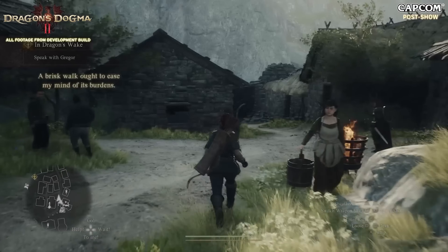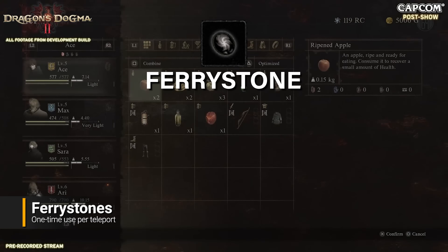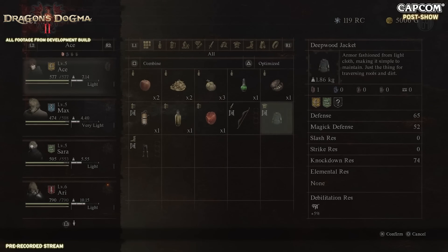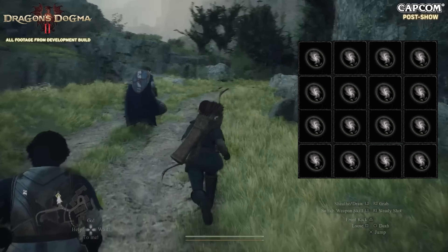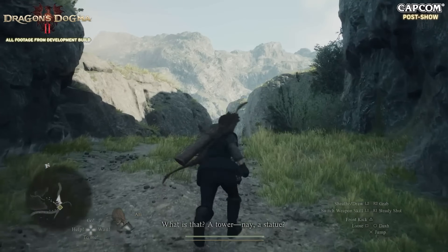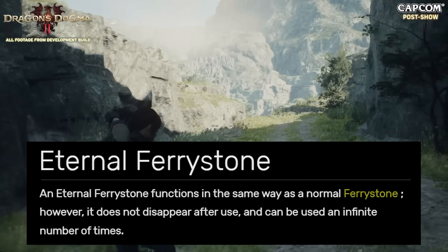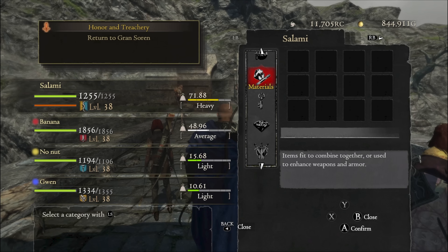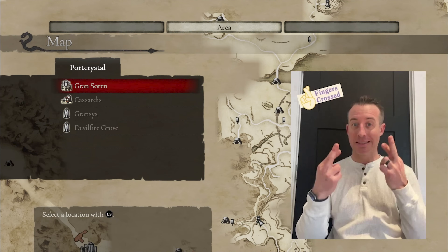While a strategic network of port crystals is one aspect of the fast travel system, the other crucial element is fairy stones. These are equally rare and expensive consumable items that allow you to teleport to any placed port crystal. So building a stockpile of fairy stones is necessary for frequent fast travel. There's a glimmer of hope, though — players might eventually obtain the eternal fairy stone, which, unlike regular fairy stones, can be used infinitely. In the first game, this item was introduced much later, so a similar addition in the sequel is possible.